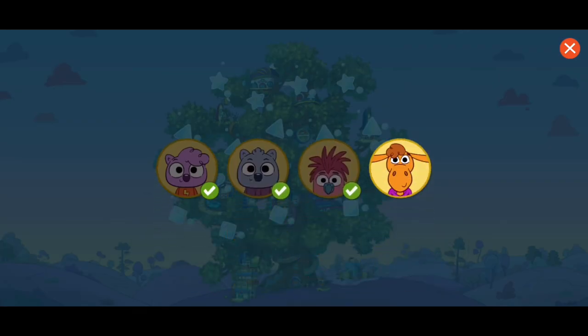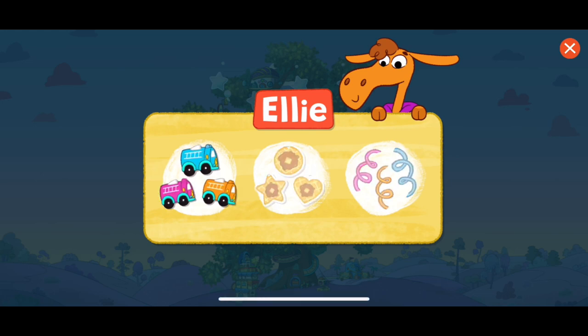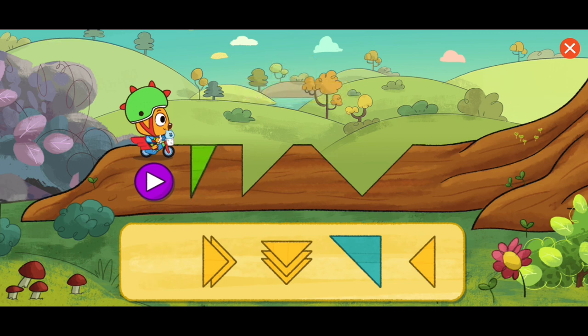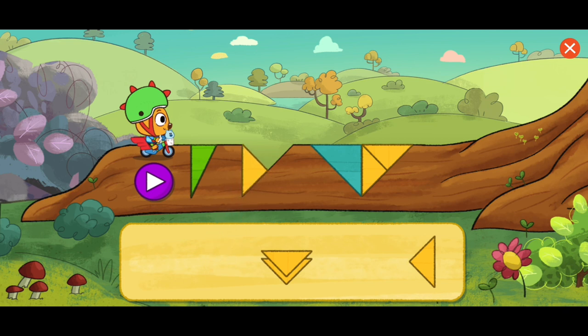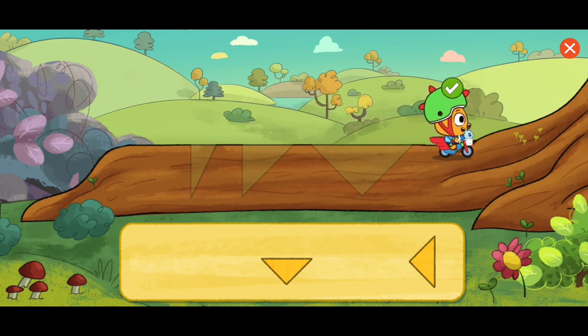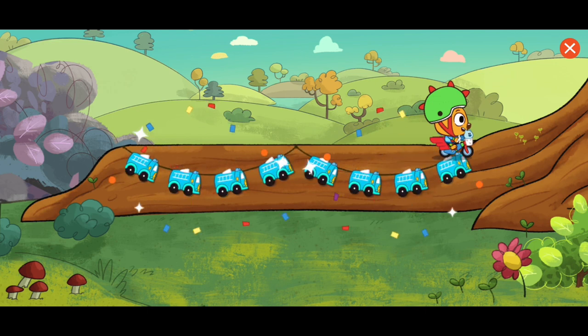Who should we decorate for next? My friend, Ellie! Here are some of her favorite things: fire trucks, waffle stickers, streamers. What should we use to decorate the Treeber Hood? Fire trucks! Yes! We made it all the way across the road! Ellie loves fire trucks.